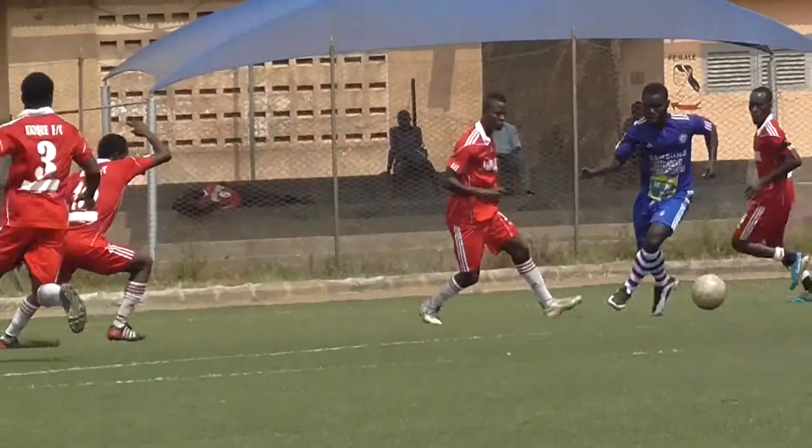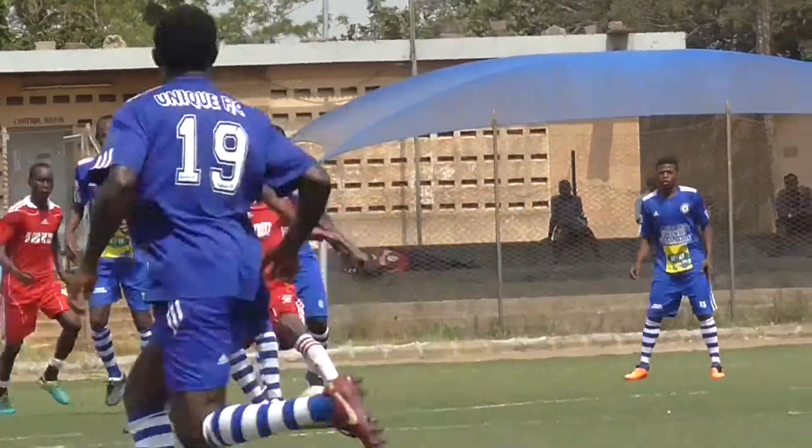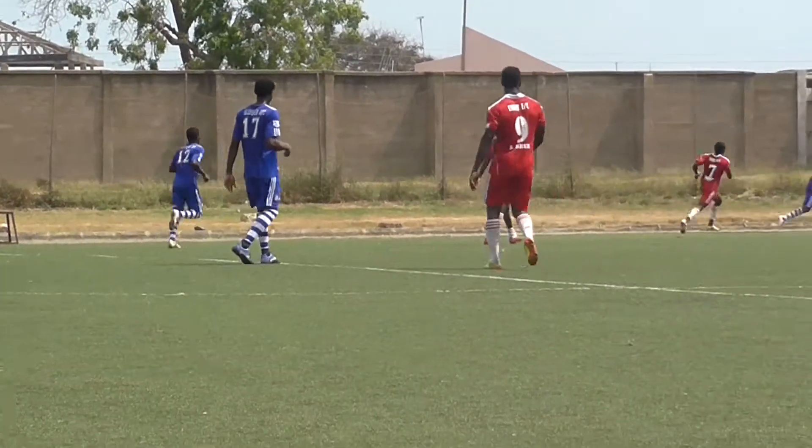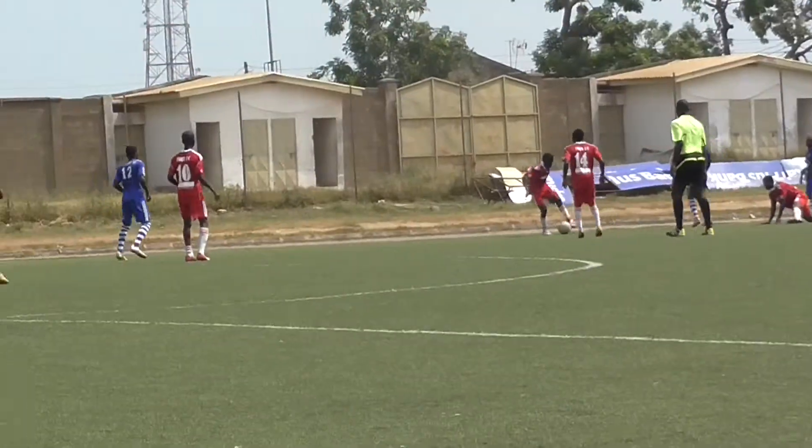Papa here is playing in red. You'll see him come up, make the first interception, follow it up and make a strong tackle. Papa is a very forceful and powerful tackler. There he is winning it again.